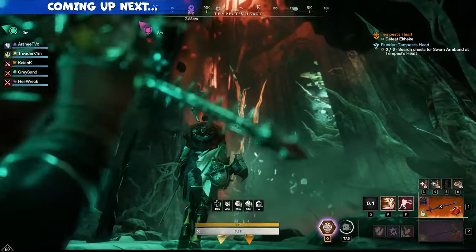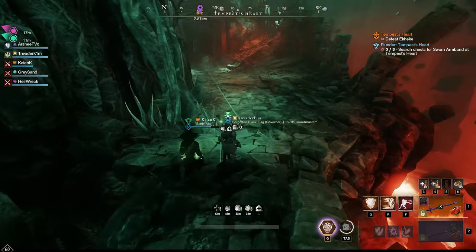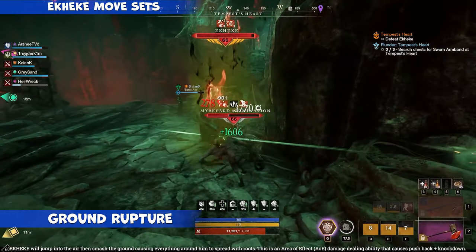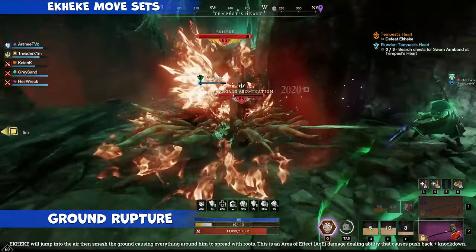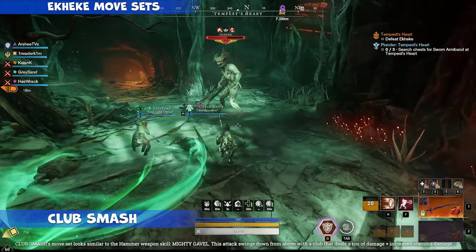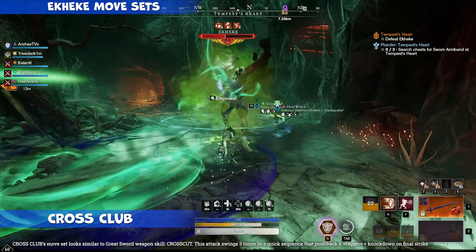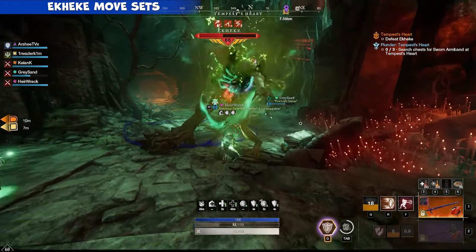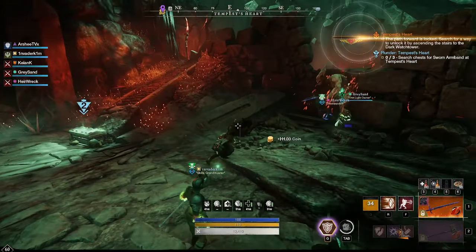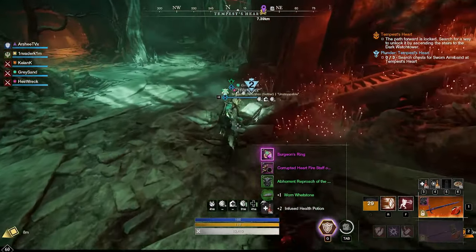Ladies and gentlemen, coming up next is our first boss — Ekheke is now arriving. This boss packs a punch in a mutator for a tank. If you do not have the Corrupted Ward sets, this will hurt a lot. The first attack is Ground Rupture, followed by Club Smash which does incredible stamina damage, then Cross Club (very similar to Great Sword's Crosscut), and Club Cleave (similar to the Warhammer's Clear Out). Grab your loot when the boss goes down and get your first Expedition boss chest.